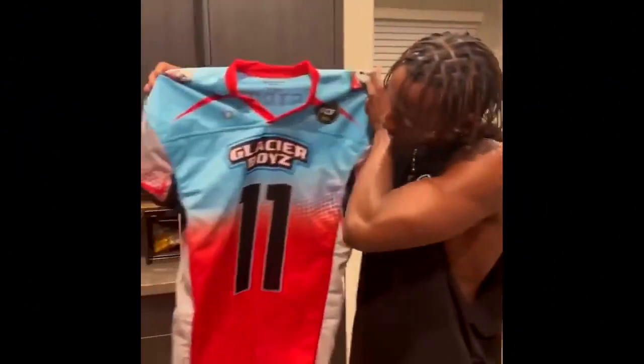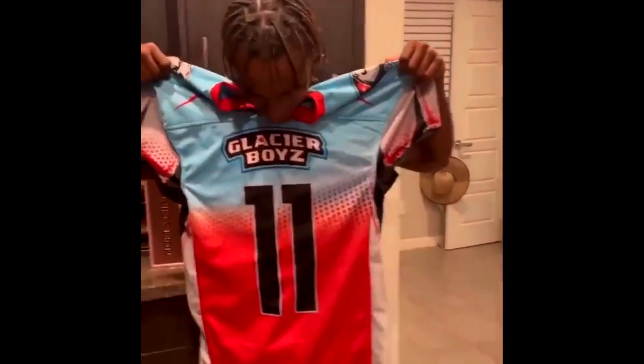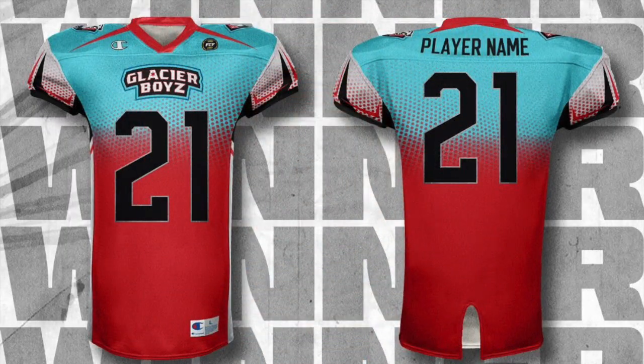And finally, number one — the iciest of them all, the Glacier Boys. These jerseys take me back to my childhood and remind me of a bomb pop from the ice cream truck. I love the fade on these — the blue and the red, it's almost patriotic. The sleeves are awesome too, and the black numbers really pop. Glacier Boys isn't my team, but I gotta respect the drip. These are my favorite uniforms out of all four.